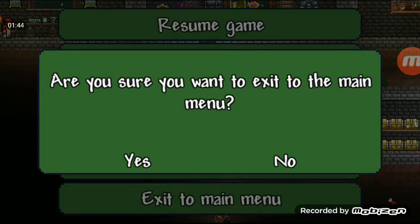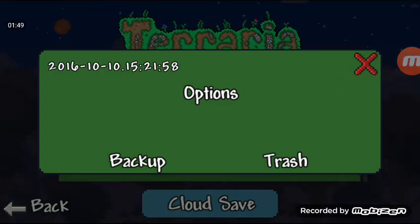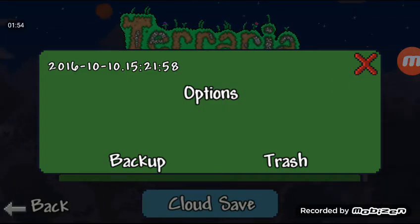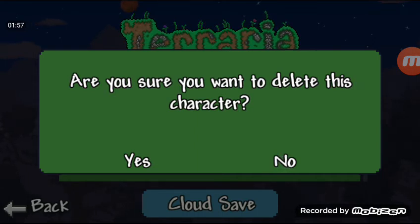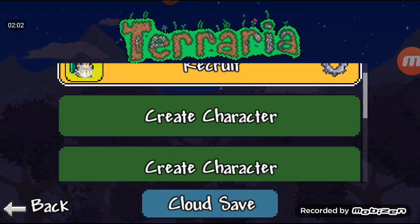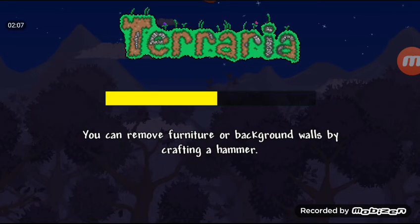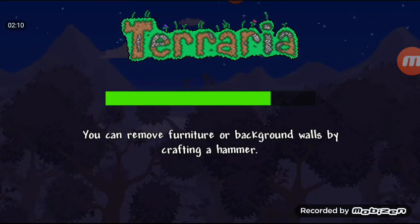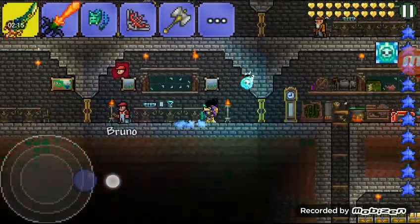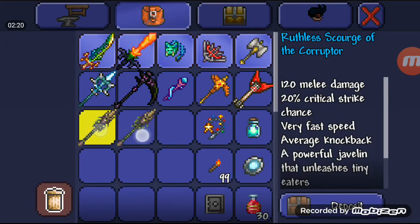Now you exit the world. I suggest you could trash the duplicated character because it can take up a lot of space if you're going to duplicate loads and loads of stuff. Now go back to your main character, go to the same world wherever you put your item in, wait for it to load again, then go to the same chest. In that same chest, it has the same item.